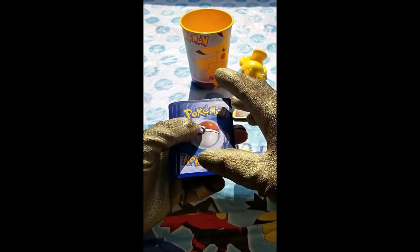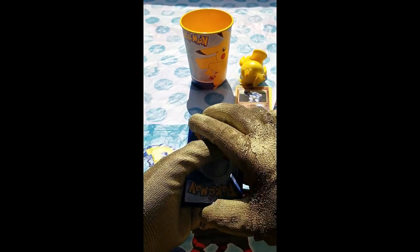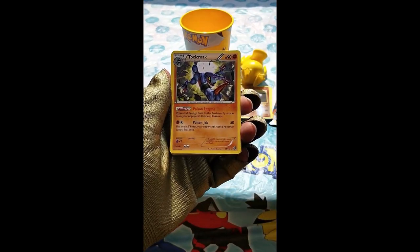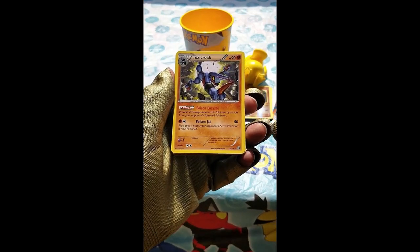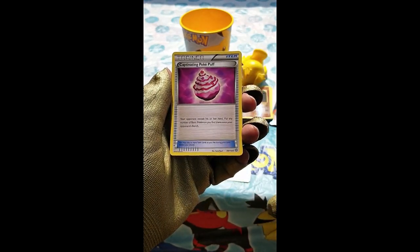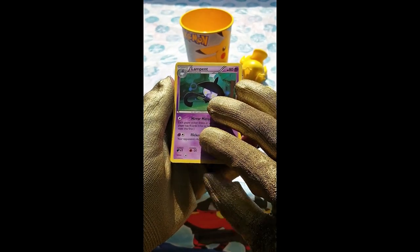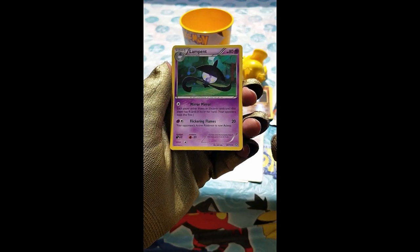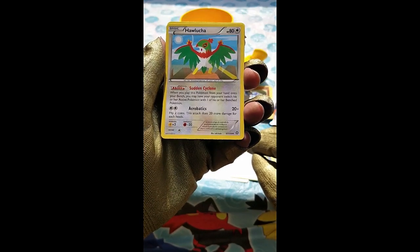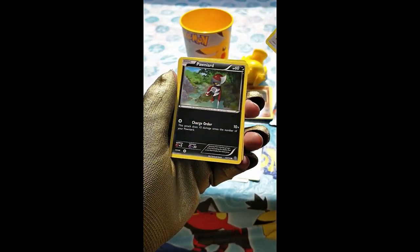Let's put this to the side and try again — let's do four cards to the front. We have a Toxicroak as a regular star card, a Captivating Poke Puff — that looks tasty — a Lampent, and then a Hawlucha. Oh, that looks good, that's a really good card!